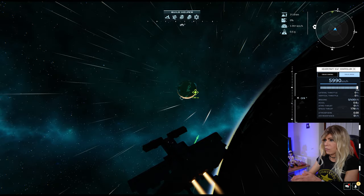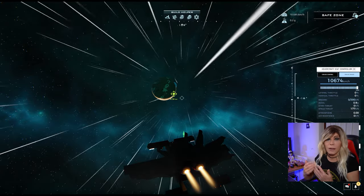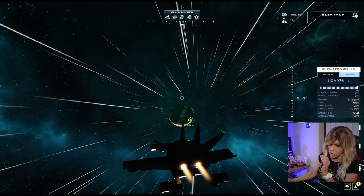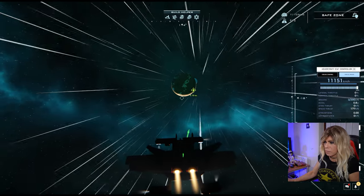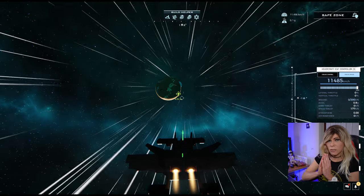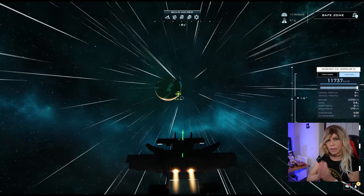I'm now well underway, doing over 10,000 km/h and the distance is dropping at a much faster rate. I was busy moving my green line to get just past Sanctuary — that looks pretty much spot on now. I'll straighten up and head in a perfect straight line. When I get close — probably about 2 to 2.5 SU out — that's when I'll start putting my brakes on.